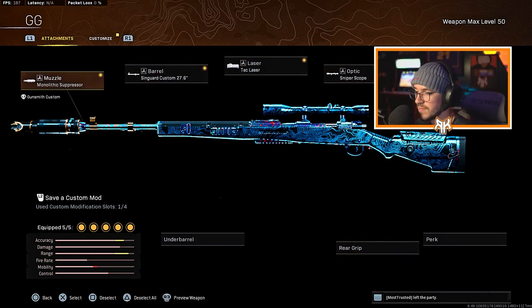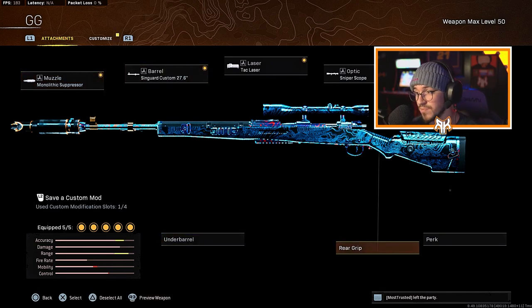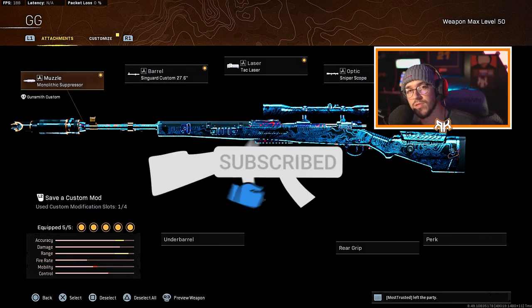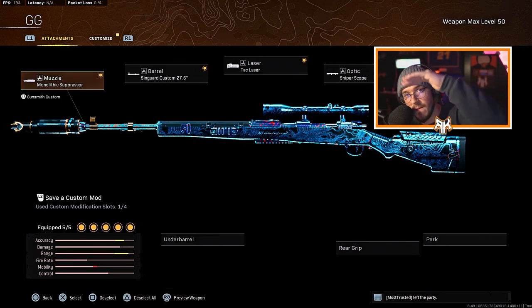There are a few different things you can do with this weapon — you can take off the Monolithic Suppressor and put on the Simple Grip for faster ADS, that's completely up to you, but I prefer the suppressor. Hopefully you guys enjoy this gameplay. It's still very OP in my opinion; the nerf to the flinch is the only thing they really nerfed, but it's still a very good weapon. If you enjoy it, smash that like and hit the subscribe button down below. Catch you guys in the gameplay, peace.